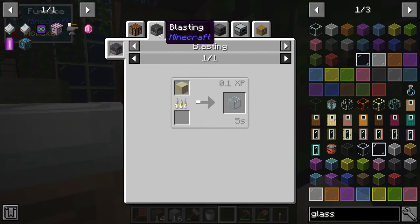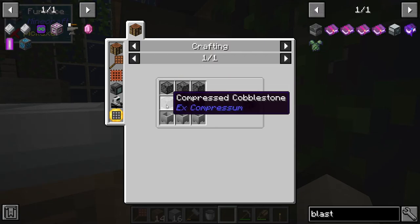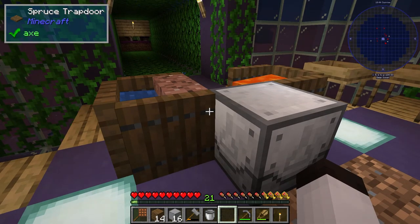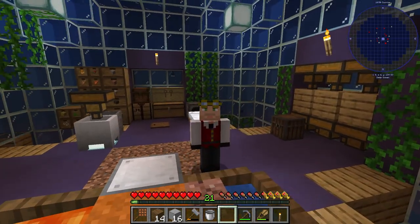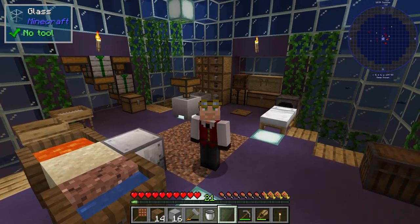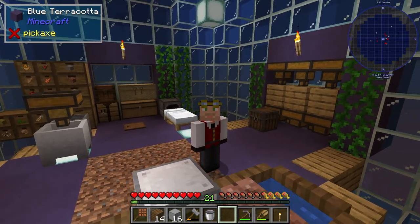Now that we have sand I thought I could throw it in the furnace—oh, you have to have a blast furnace. Interesting, and that's probably going to be really hard to get. We need more crucibles and more compressed cobblestone. I don't have time for that today, but look—we did get to the point I wanted, which was getting sand. We're getting the resources here, which is pretty cool. We're getting cobblestone generation and sand generation, which we can use to make glass—and that'll be great when we start to expand the base.